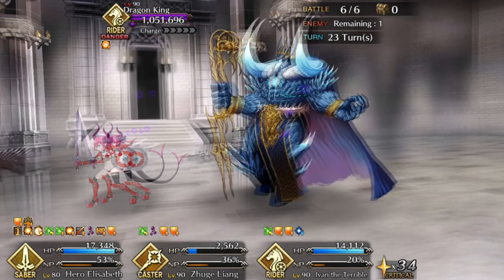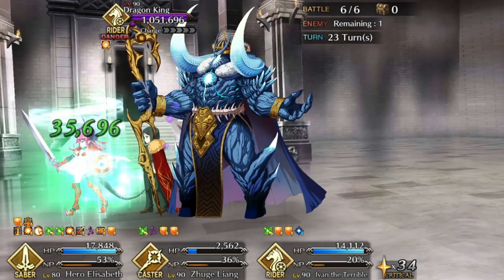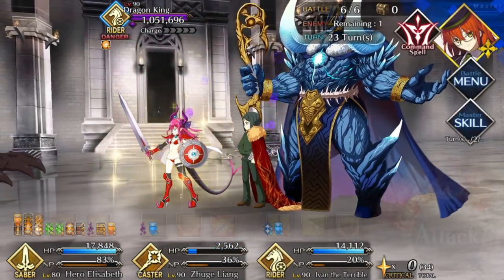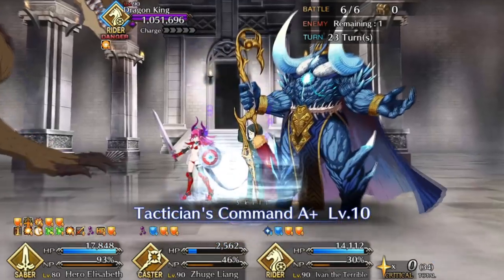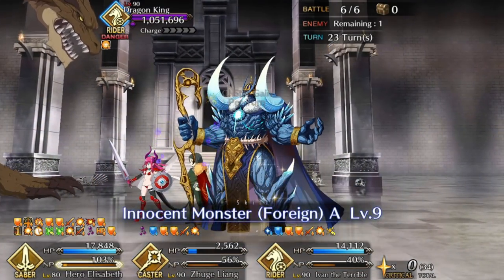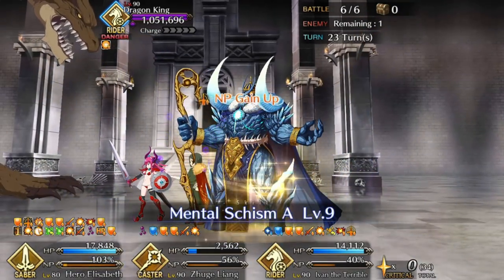Here we come to the final boss. It purges the buffs from the rest of your team; however, Elizabeth is going to be doing all the damage anyway, so you don't necessarily want them to overstay their welcome. As for that buff he gave Elizabeth, he'll actually just heal her, which is nice if you're coming into this fight with a popped guts.